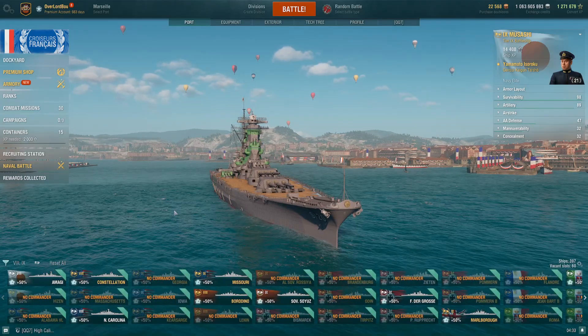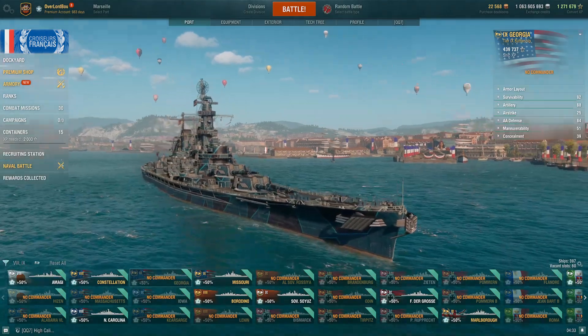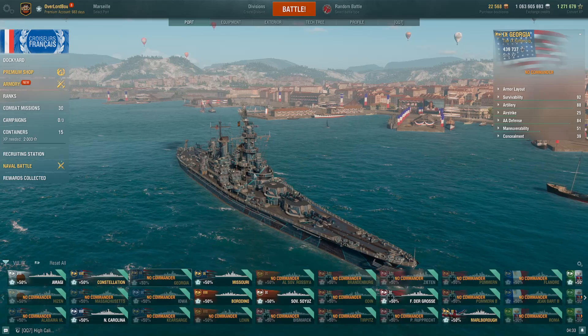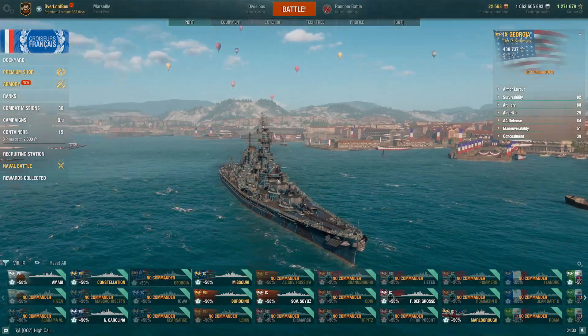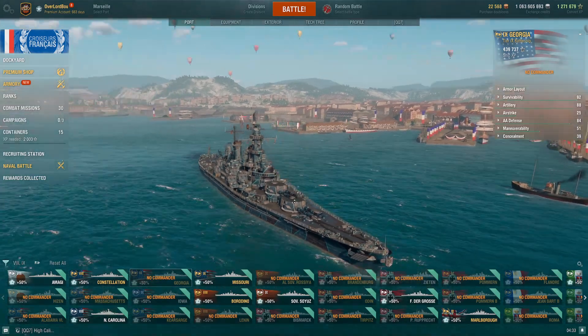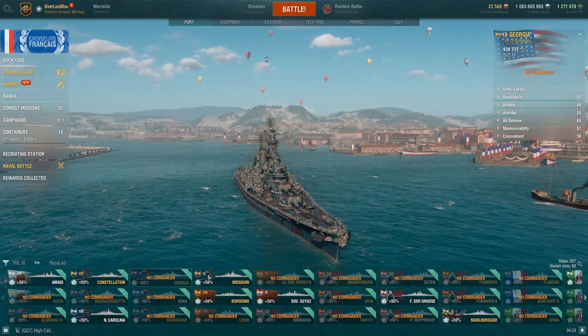The next Tier 9 I would recommend would be the Georgia. Very strong ship as well, very quick. You can also build into secondaries if you'd like. Very strong guns, good heal, good maneuverability. Also has a decent anti-air as well, so very good in that regard.